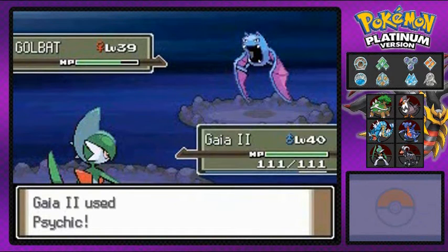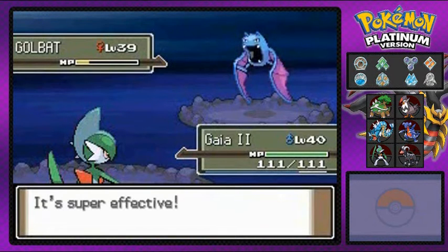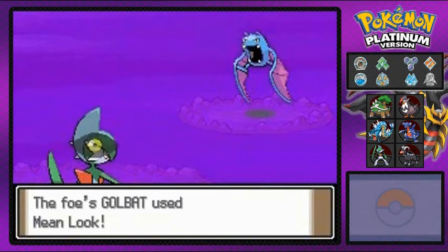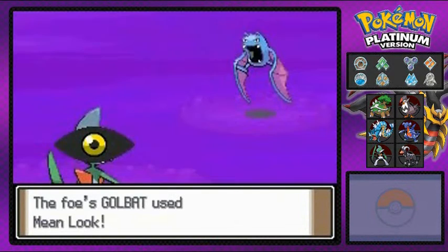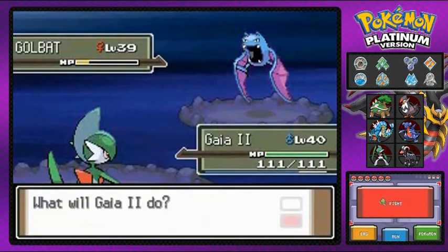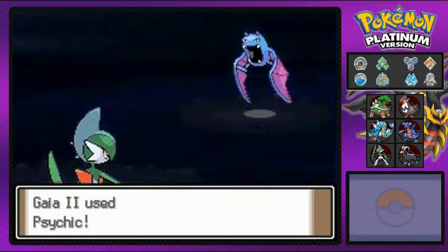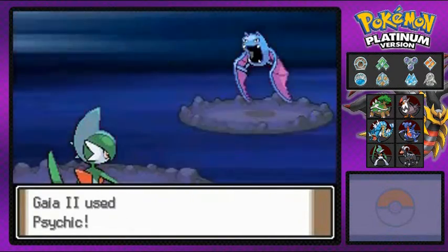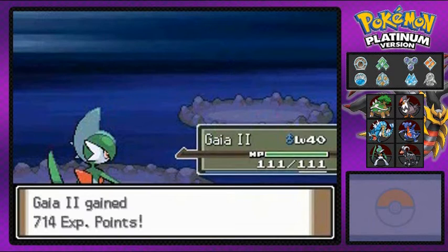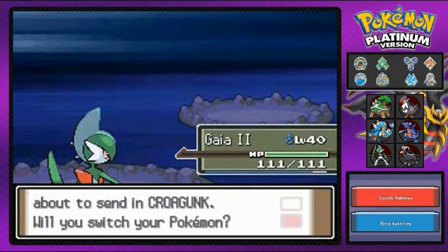Psychic attack — let's get it, go all the way down. Golbat's special defense went down, and starting with Mean Look is good because they're ensuring you won't escape. Here we go — another Psychic attack. That's right, that is how you do it.